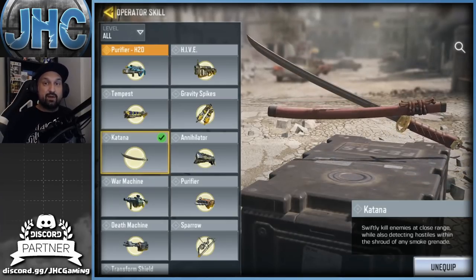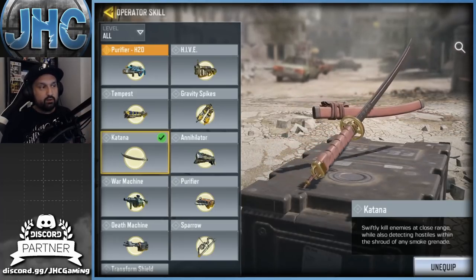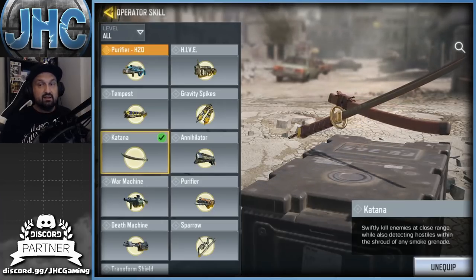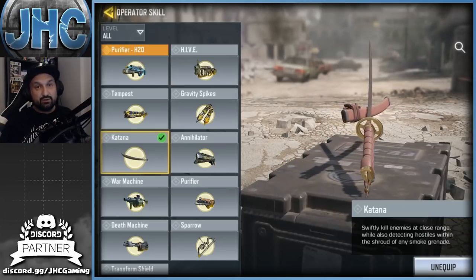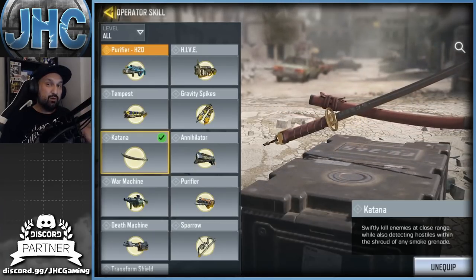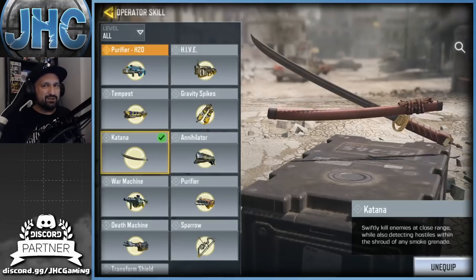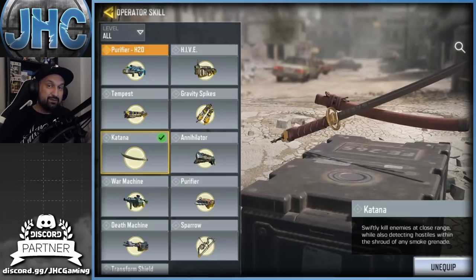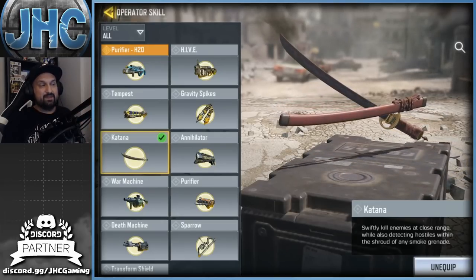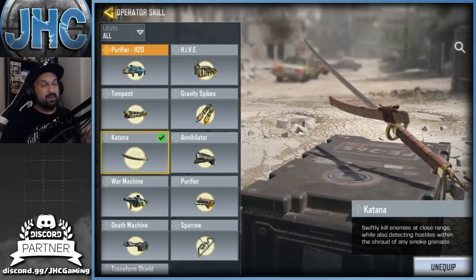First impression on the Katana operator skill: it looks really strong. Playing against it is very hard — it's almost impossible to dodge. They can come from pretty far and you don't have time to shoot, and it's a one-shot kill. I don't know if there's any counter for that right now. Katana versus Katana — if they're both face to face the first guy to click is gonna get the kill. It's pretty much unavoidable. You have to get close, so it depends on the map whether it'll be good in ranked.